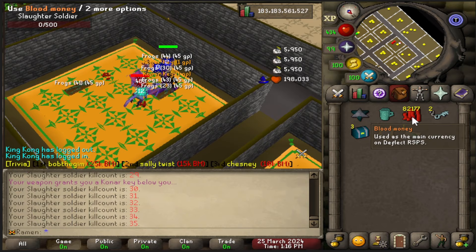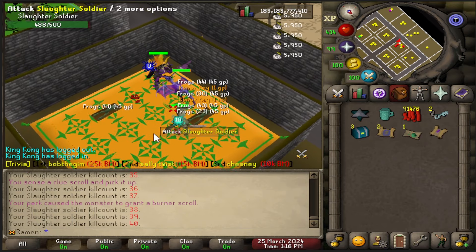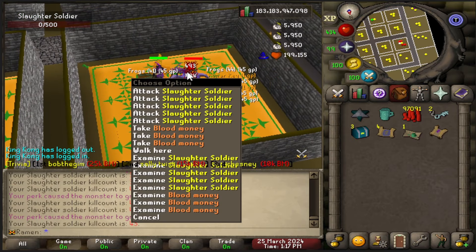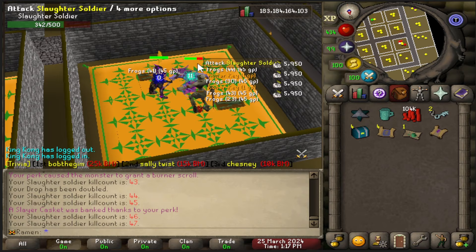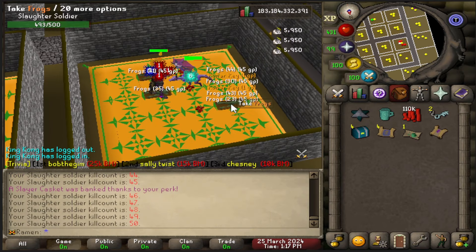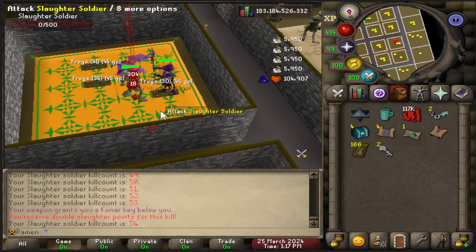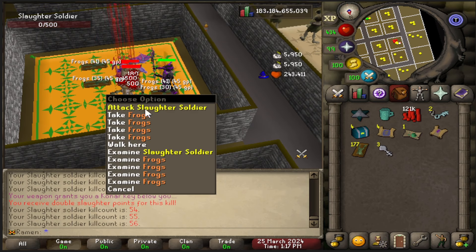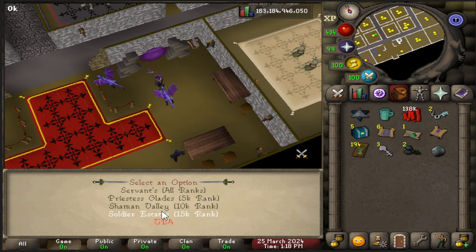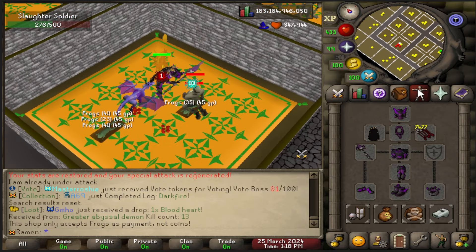I already have 76k blood money from just a little bit of killing. I'm going to keep grinding and do the full 10,000 kills — it's completely AFK. You just sit in here and the mobs respawn in big stacks right on top of you. I'm going to go grab my frog bag so the frogs stack up automatically. Alright, I went and bought a frog bag so it'll auto-pickup — it's pretty cool.